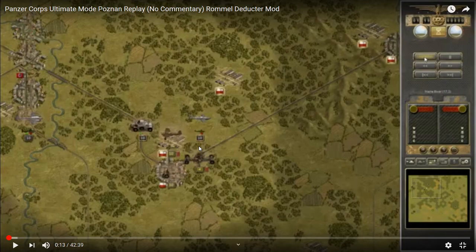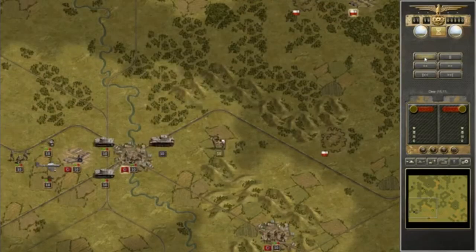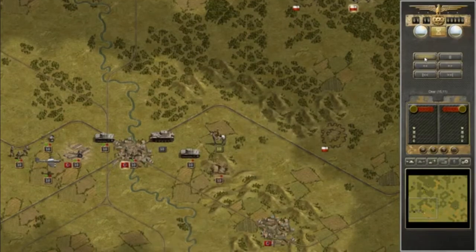I've spent hours and hours playing Poznan at ultimate mode. It's rare that my scout doesn't push the anti-aircraft back — maybe one time out of ten — and most of the time I kill the cavalry unit in the south, so it's rare to ever need to reload turn one. I also discovered that for some reason if you attack with a fighter bomber first and then the fighter, the fighter does more damage. If someone could explain why that consistently happens, that would be useful to know.